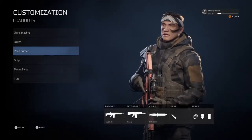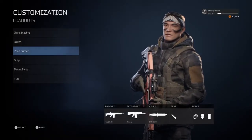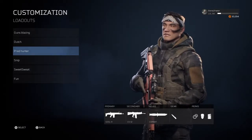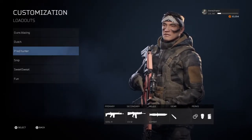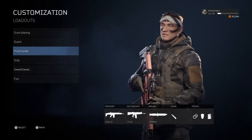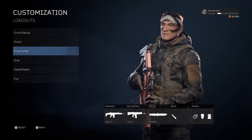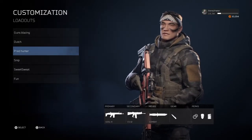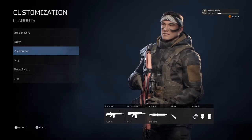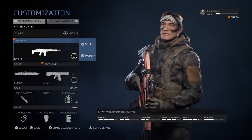Welcome back to my series on fire team classes based around the Predator 1987 movie. This is the final video in the series where we are going to be making a scout class based on the character Billy, who is one of the characters from the '87 movie.